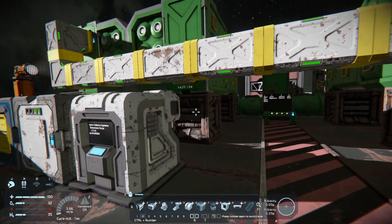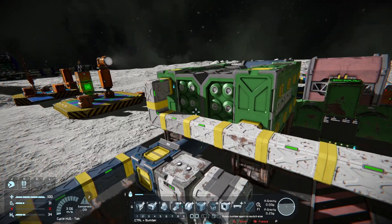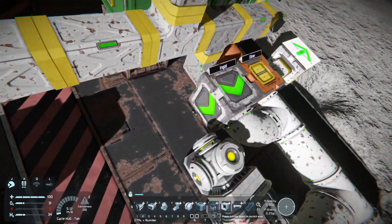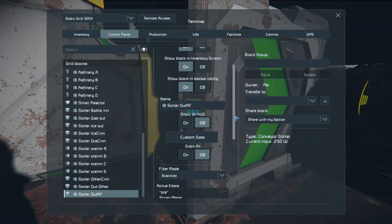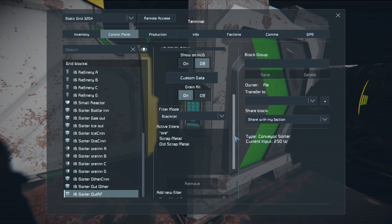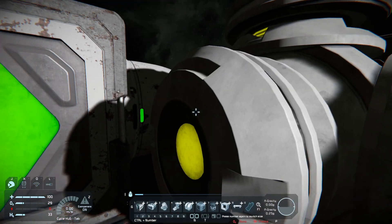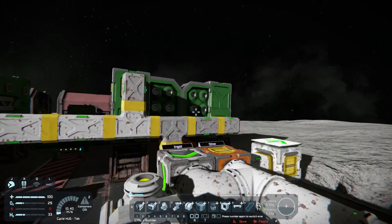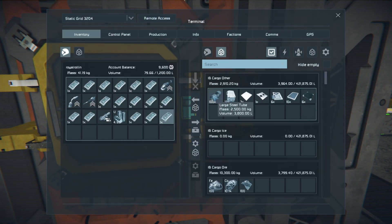That will be the first part. From the refineries out, everything goes together to another sorter which is also set to drain all on, with a blacklist so all ores, scrap metal, and old metal cannot get through. Everything else will be pulled into another container where everything else is going.